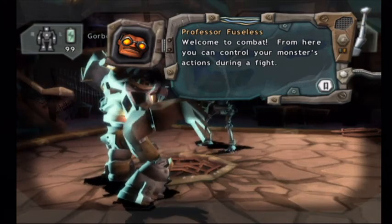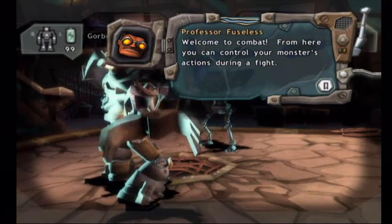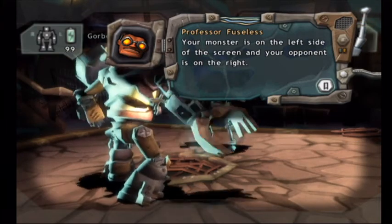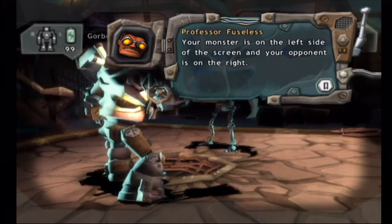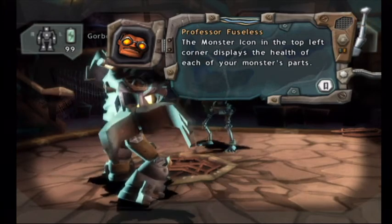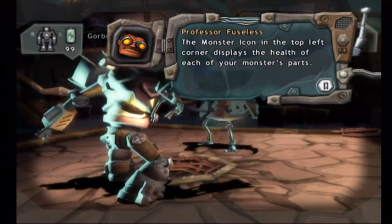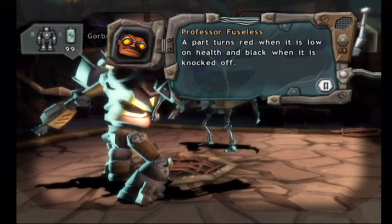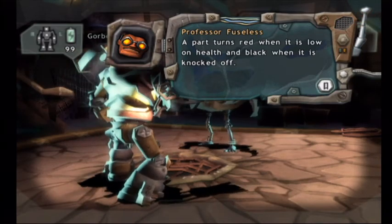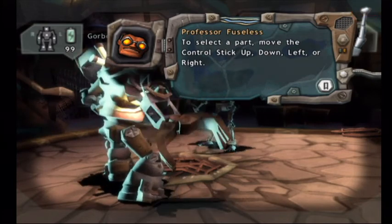Welcome to combat! From here, you can control your monster's actions during a fight. Your monster is on the left side of the screen, and your opponent is on the right. The monster icon in the top left corner displays the health of each of your monster's parts. A part turns red when it is low on health, and black when it is knocked off. To select a part, move the control stick up,